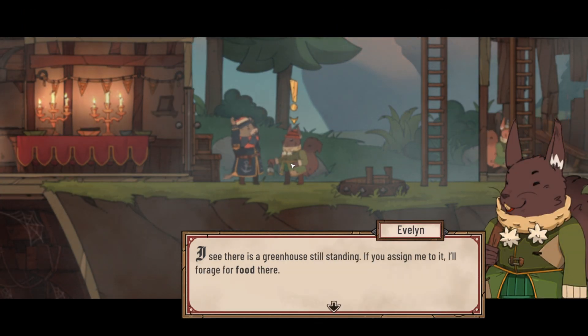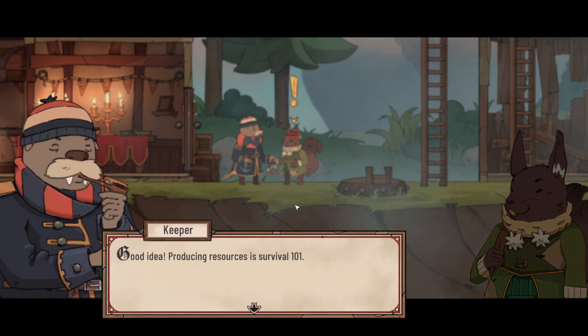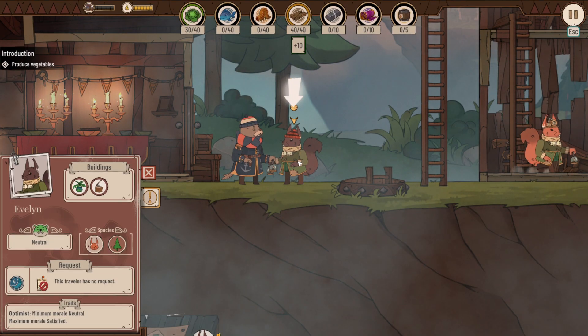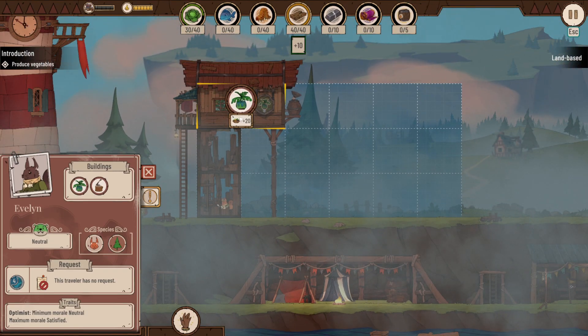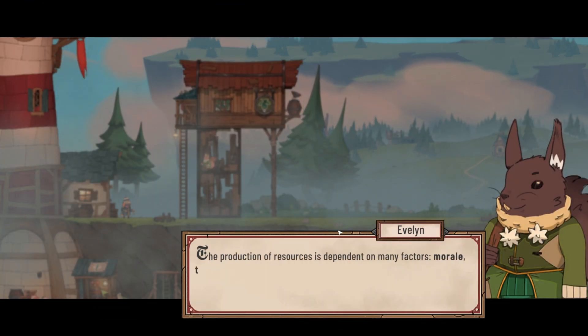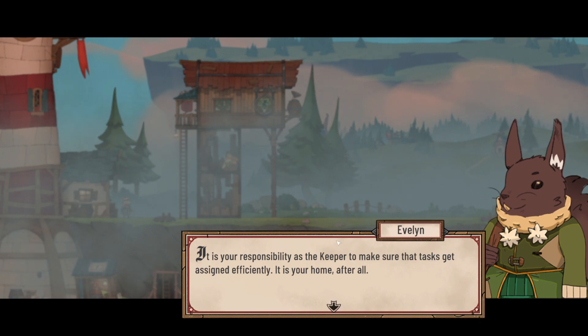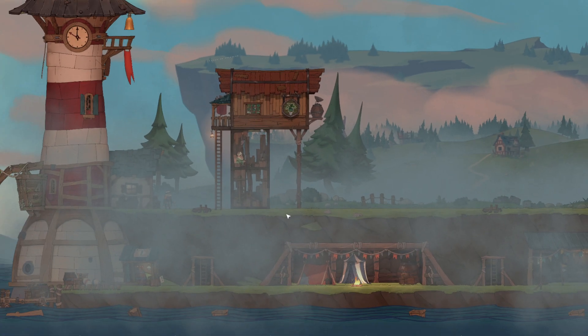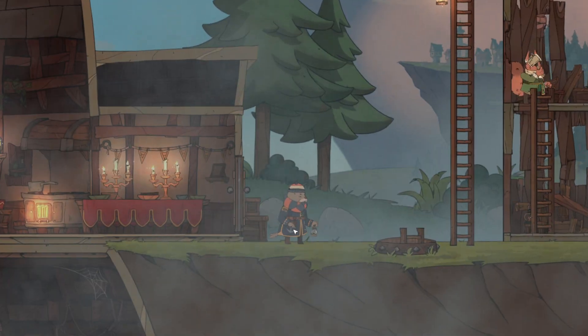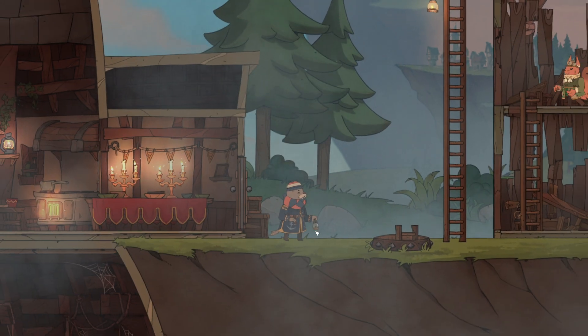Evelyn notices a greenhouse still standing and offers to forage for food there — good idea, as producing resources is survival 101. The game explains that resource production depends on many factors: morale, traveler species, weather. It's the keeper's responsibility to assign tasks efficiently. Once everyone is busy, it's time to move on to the next phase of the day.